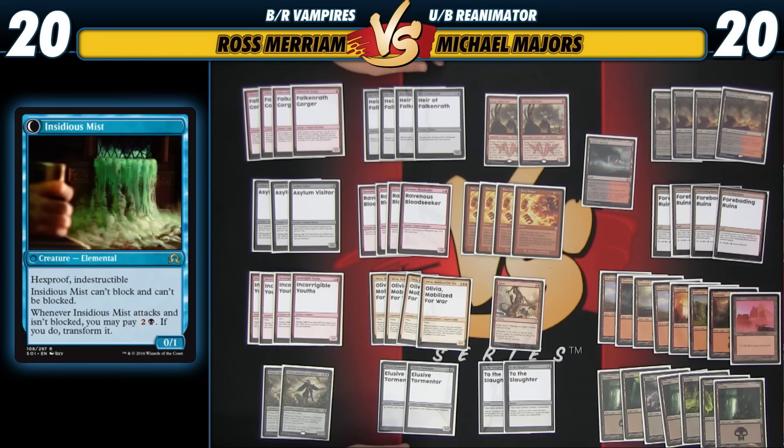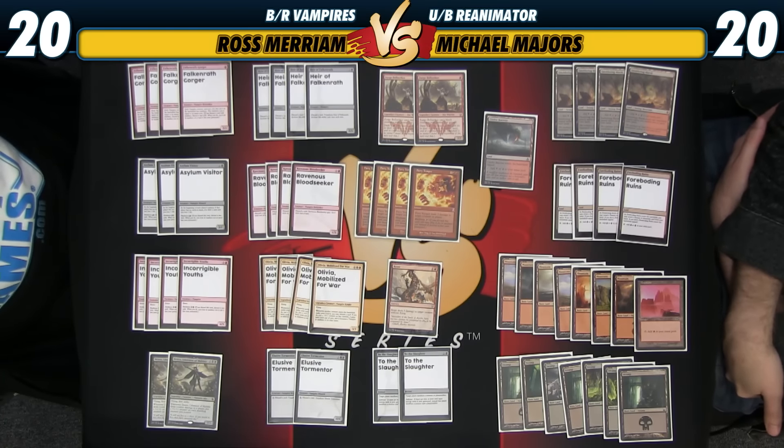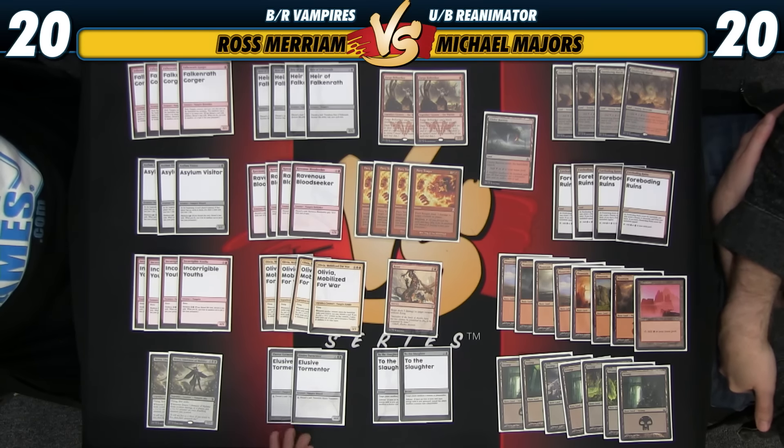It flips into a 0-1 hexproof, indestructible, can't block, can't be blocked — so you're getting hit for 4. It flips into this seemingly innocuous creature and when you attack and they don't block, you can pay 3 mana to flip it back. So it's sort of like a 4-4 hexproof, indestructible, unblockable creature. At surface rate it's just a 4-mana 4-4, and then your opponent has to do something to deal with it. Once they try, you have this extremely resilient creature that insulates you from wrath effects. Once you have enough mana, this card is almost unkillable — they probably need something like Grasp of Darkness. Against black decks it won't perform as well, but some decks just can't handle this card going long.